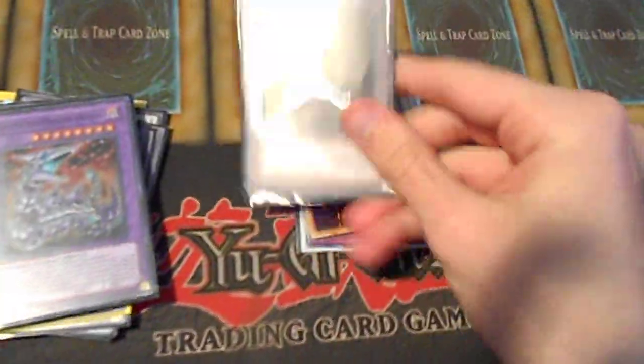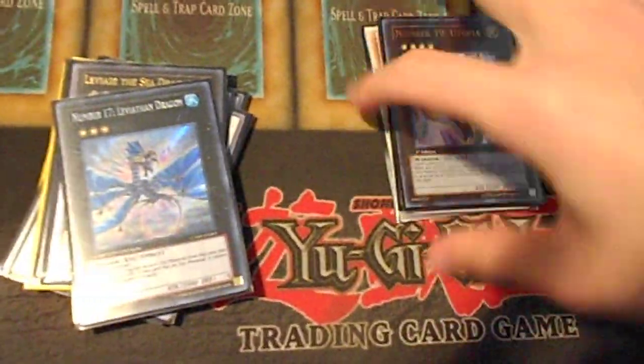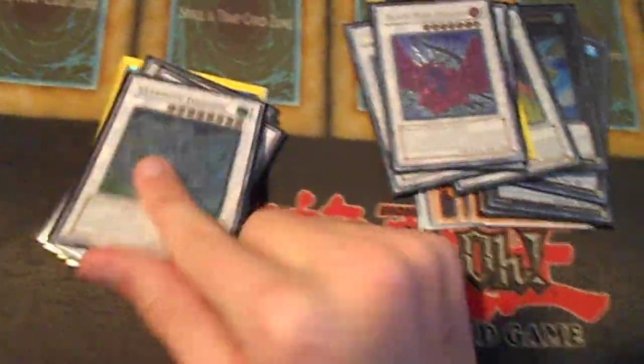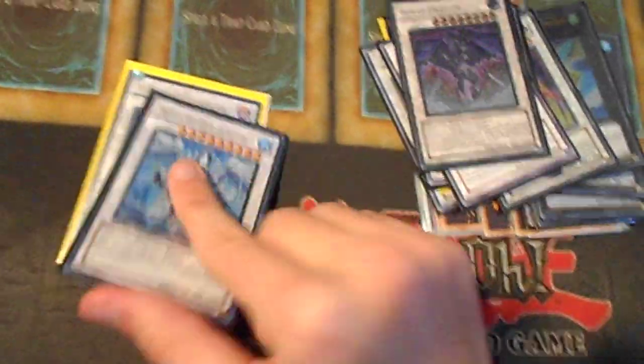The extra deck — I'm just going to go right through it. Chimeratech Fortress Dragon. I couldn't find a Steelswarm Roach to put in here, but you need a Steelswarm Roach — pretend it's there instead of the Utopia. Leviathan Dragon, Leviair, Armory Arm, Catastor, Magical Android, Brionac, one Black Rose Dragon. You need double Stardust Dragon because of the double Starlight Road. One Scrap Dragon and one Trishula.